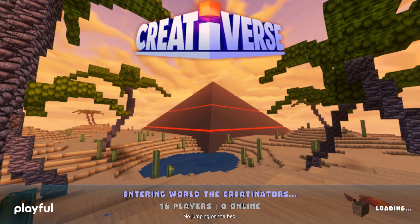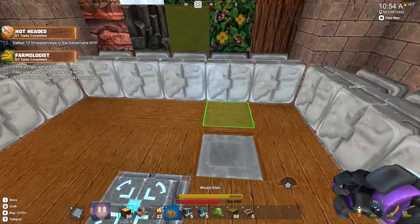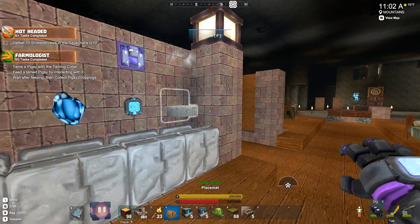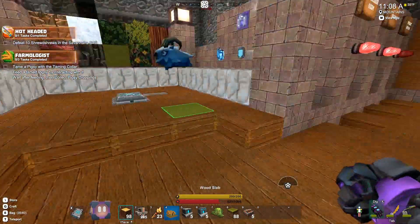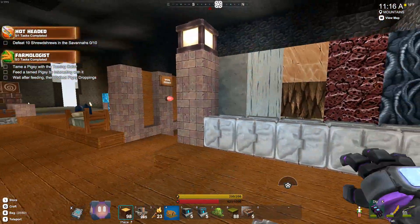If you guys remember two episodes ago — if you're new, welcome — I'm working on a storage room currently and I've got quite a bit of it done. Today I kind of want to get a ceiling in. This is my storage room; the idea is you land here and really quickly grab stuff. I put in a processor here and I'm going to put in a furnace as well, because I came here and needed to process something quickly and it was quite a walk to my processor. What I really want to do is get the roof in these sections.